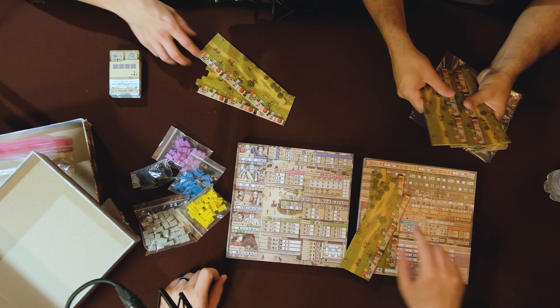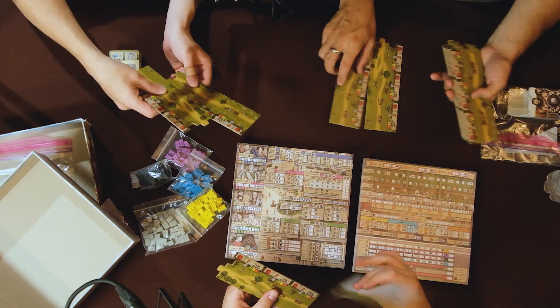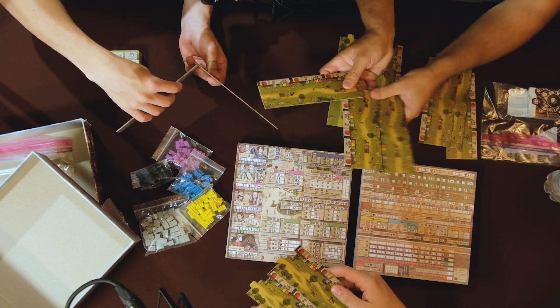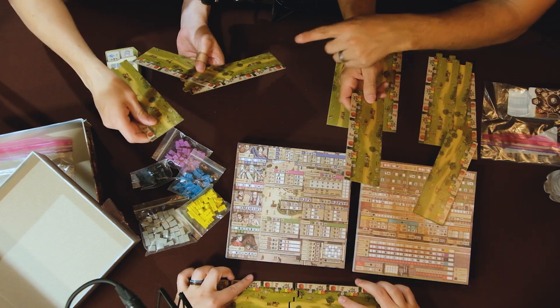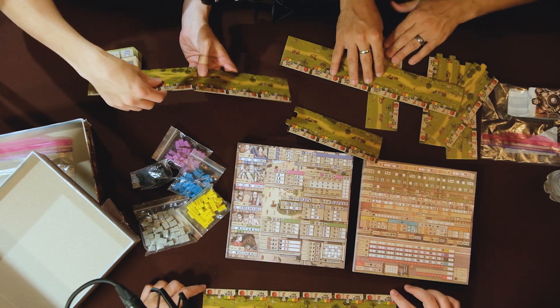It has a lot of pictures and symbols, and the iconography is nuts. I think everybody needs to take a couple of these little sheets. They don't look the same — the numbers at the top are different. So everybody take a one, two, three, and a four, five, six. Alright, we have our own little boards.